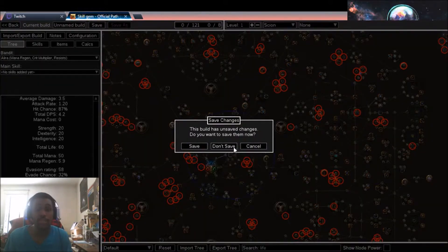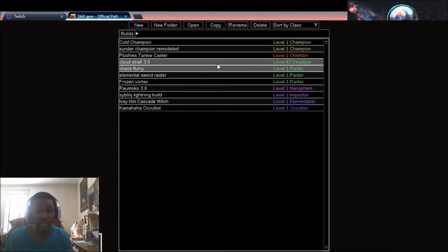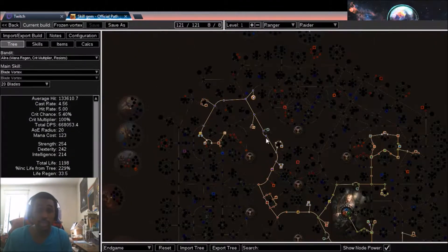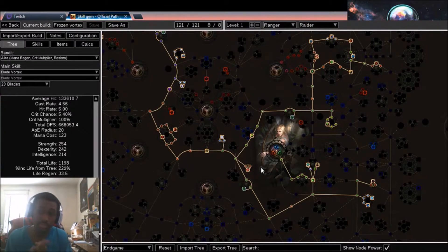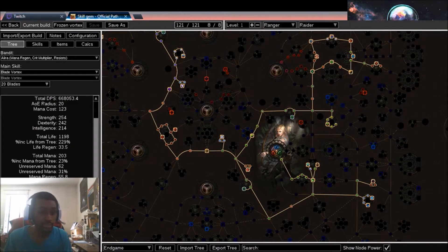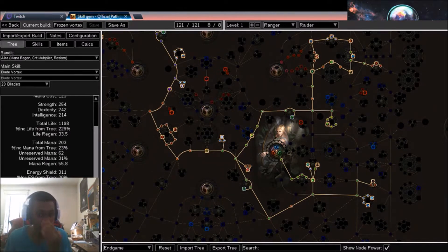I'll pull up my frozen raider build so you can see what this looks like in practice. I tweaked it a little to give myself more health. As you can see, I have about 229 percent increased life — right above the number I was targeting. Every single stat is over 155, so it's very comfortable. I have 250 to 285 percent increased evasion and 20 percent extra energy shield, so I hit that 300 percent mark right there.